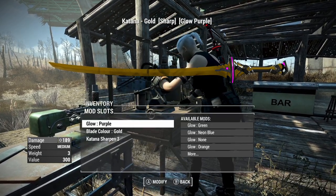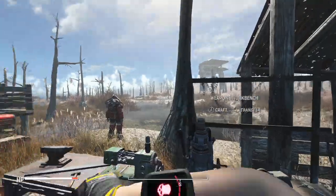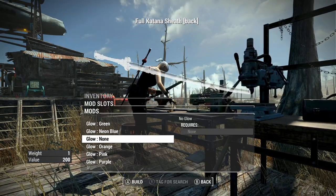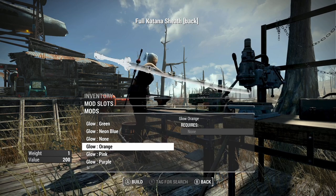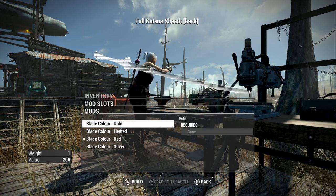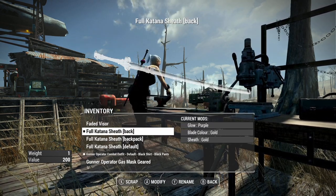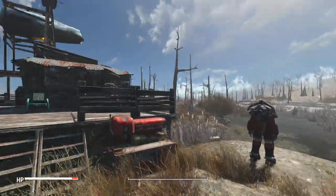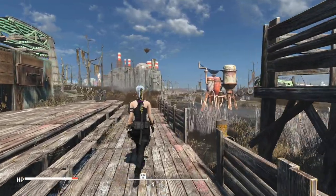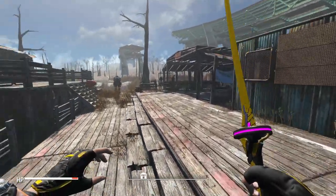Maybe gold with a purple, just to have some different stuff. And obviously you've got the maximum damage katana you're going to have there. Probably got to go to the armor workbench, and then you can choose your sheath — so you want to have the sheath obviously match the one you have equipped. We have a purple glow with a gold blade, and then you want to make a gold sheath, so you can customize all of that stuff too. The sheath can obviously match the katana that you're currently equipped with, so we have a gold katana with a gold sheath on our back.